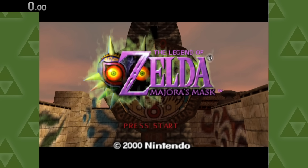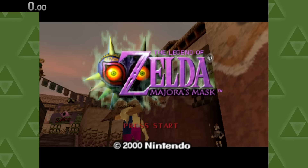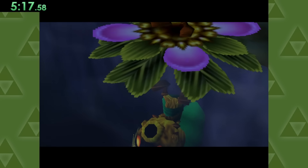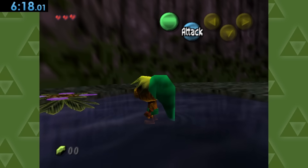Next is Majora's Mask, a game I still can't believe was only developed in one year. Look at these flips — it must have taken 11 out of the 12 months just to program these. Anyways, after being turned into Pinocchio, we can spin around and touch some water right here.